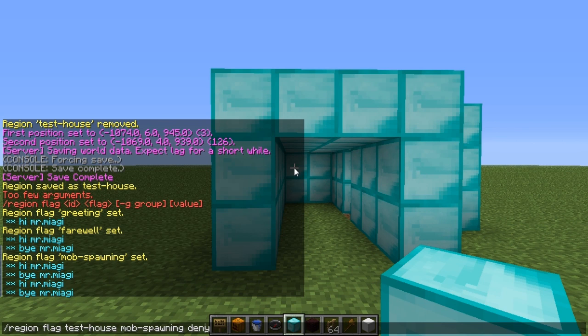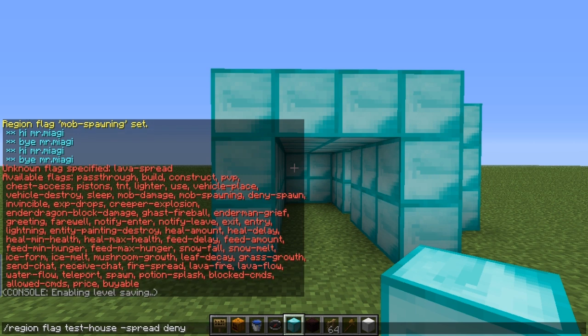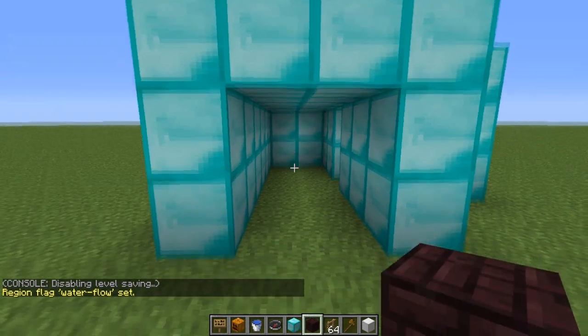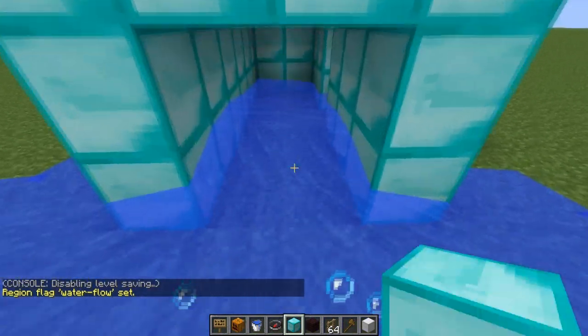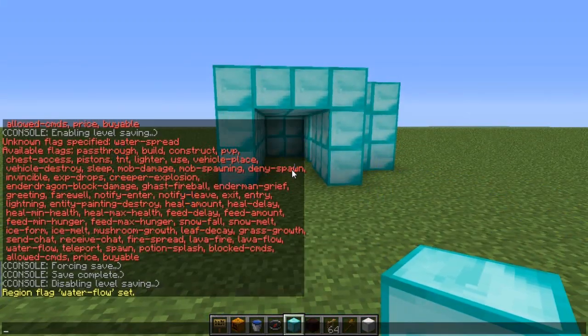Let's try lava spread and set it to deny. Apparently there is no 'lava spread' flag. There is a water spread — actually it's called 'water-flow'. Sorry about that. It might cover lava too. Anyway, it's a bit weird how that works, but that is how you set that flag.